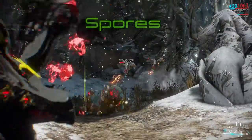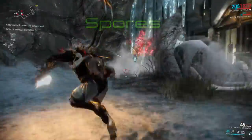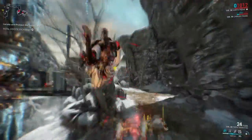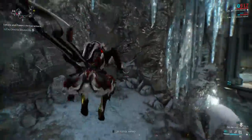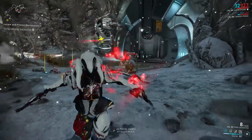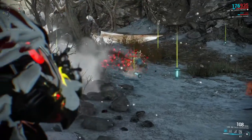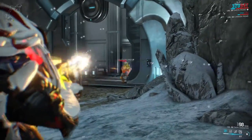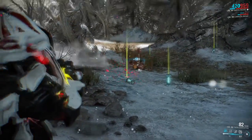Spores is the first skill in your kit. Saryn places visible spores on the body of an enemy that apply a small D.O.T. along with a viral status proc. The spores can be popped by various damage sources like weapon shots or certain abilities, spreading the spores to all nearby enemies along with the viral proc. If a spore gets popped by a toxic damage source, it will also spread the toxic proc to nearby enemies as well. The duration, damage, and range can be increased with mods.